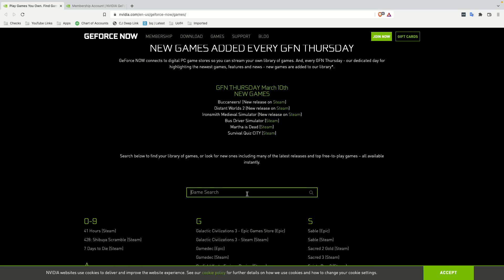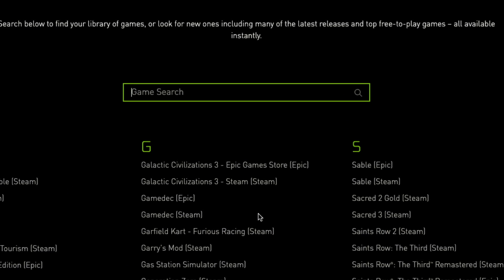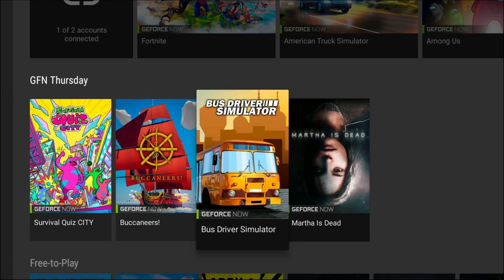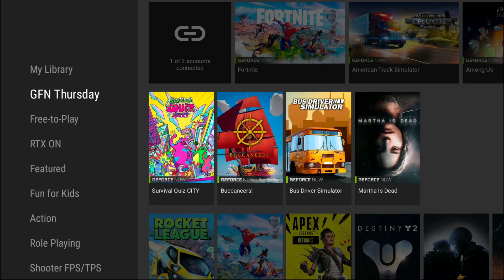My advice would be to sign up for the free tier first and connect your Steam, Epic, and Ubisoft accounts to GeForce Now to see what is playable. You can also go to their homepage and browse the game section to see every game currently allowed on the platform. The only thing preventing a game from being played is the developer deciding to limit access. You can browse this list alphabetically or search it, and every Thursday they announce new games added to GeForce Now.